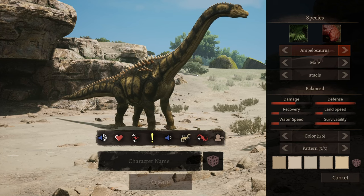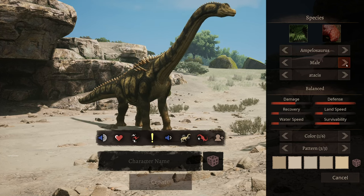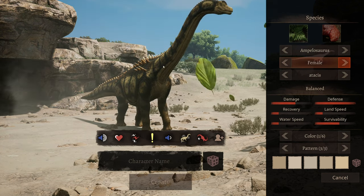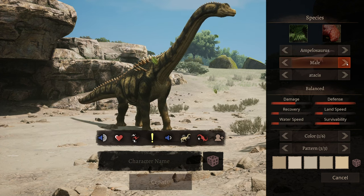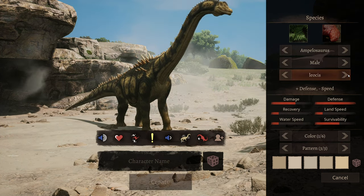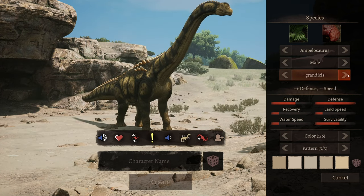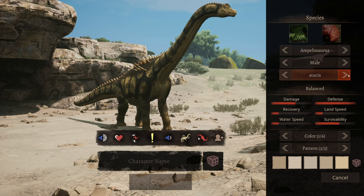So here we have the Amphilosaurus. You can already see a minor difference with the male and female skins. The female is a little bit more of a dull yellow while the male is a little bit more brighter. Here's defense, speed, attack, double defense, and balance.